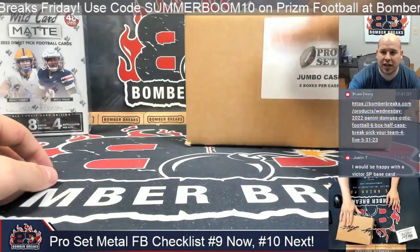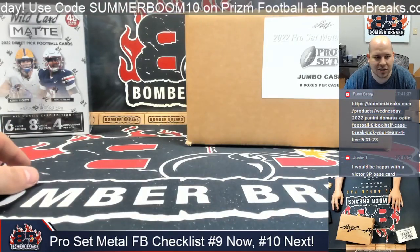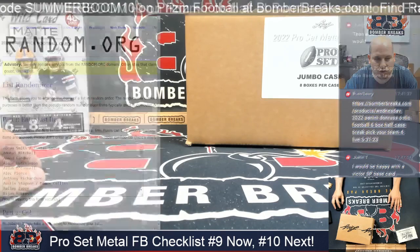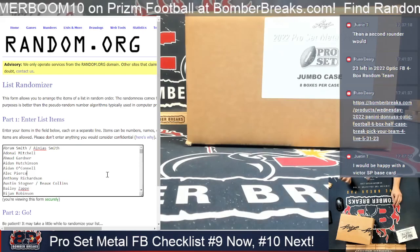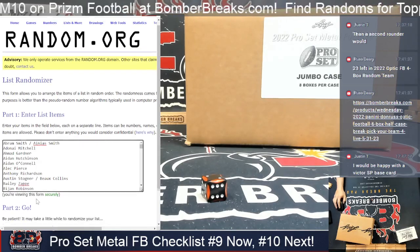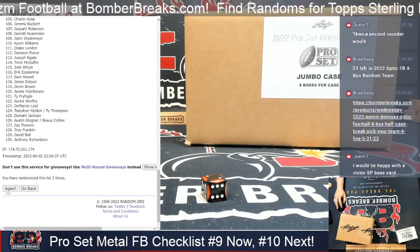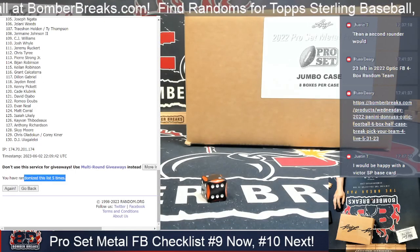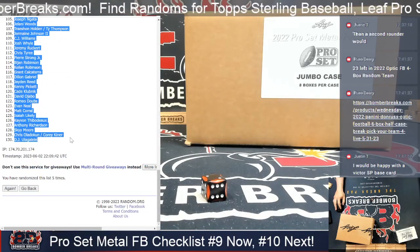As you can see, this is the start of a new case, so we'll potentially have 8 of these type of breaks if we keep getting them filled. We did a couple of nights, but we'll have more as we unleash them for this weekend and next week. Let's get into the draw first. We've got 130 names from Abraham Smith, the Smith Combo, down to Zonovan Knight. Base number of 3, I rolled a 2, we're going 5 times. And after 5, we've got Garrett Wilson down to DJ Ugulele.